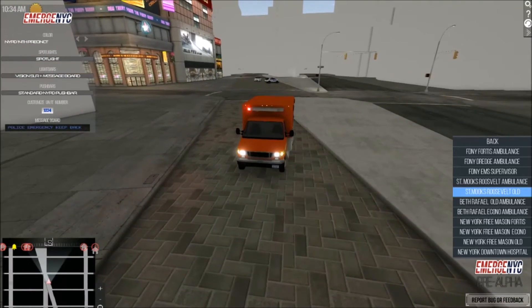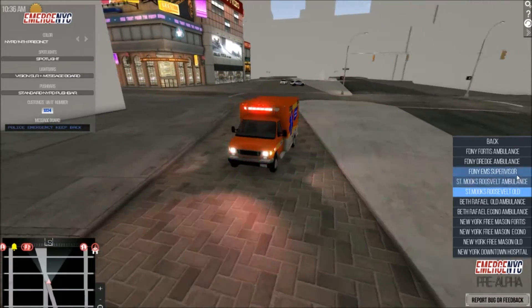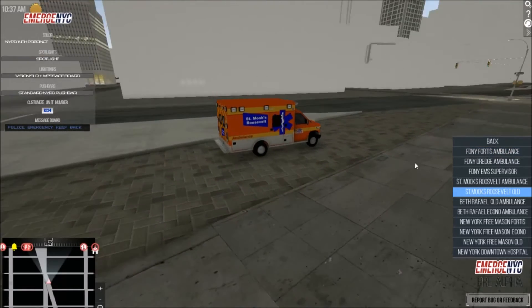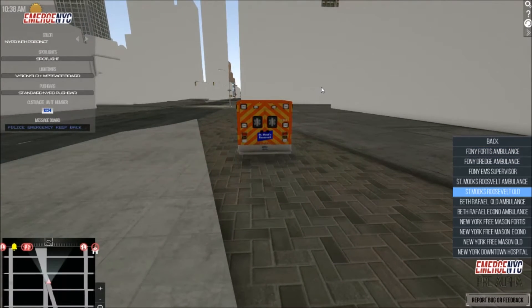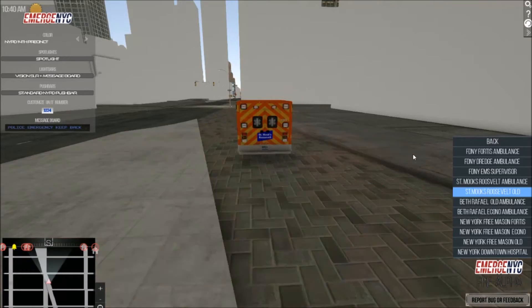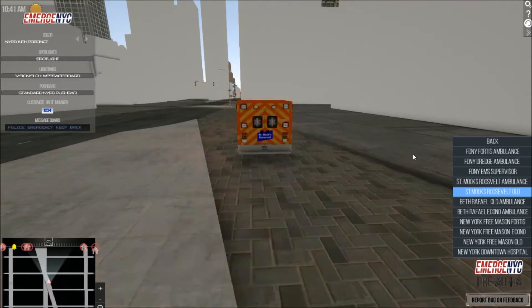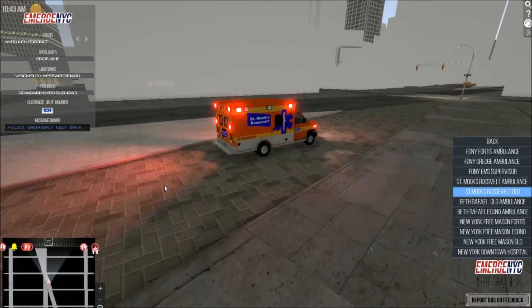This is stage one, stage two, stage three — all lights are on, as you guys can see. We'll go ahead and check out the rear now. Stage one, nothing. Two, nothing. Three — hey, look, it's on! That's an ambulance for you.